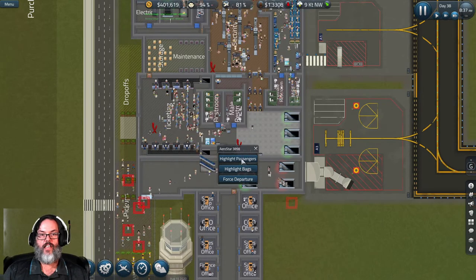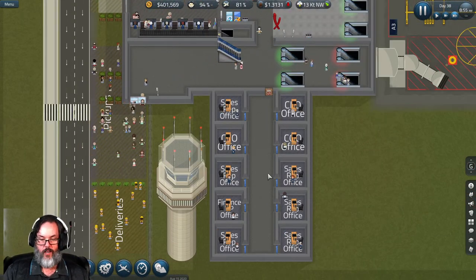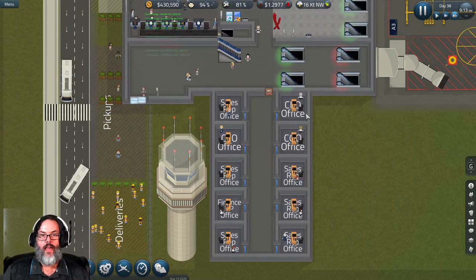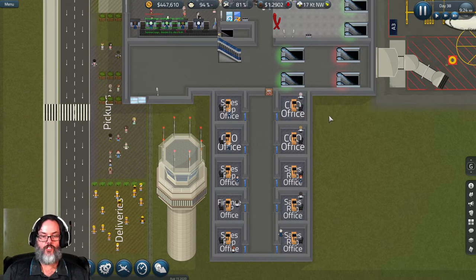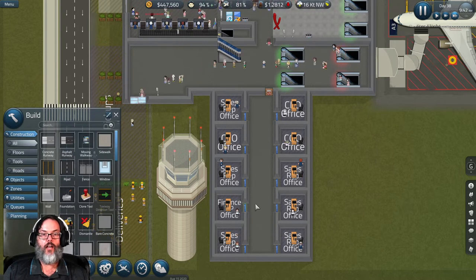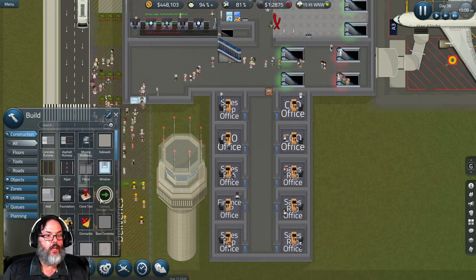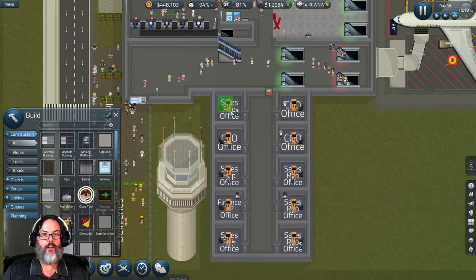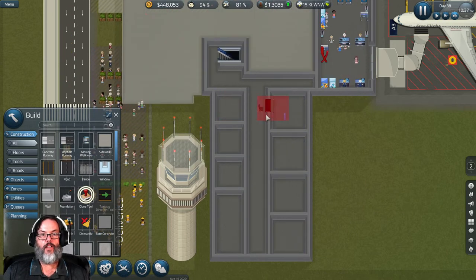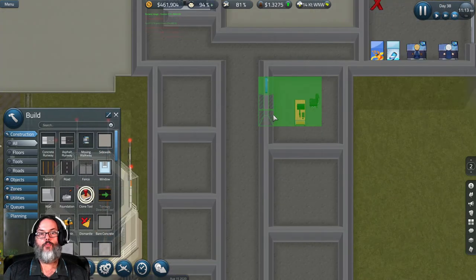I've finished building this second level. Once you research it, you can get people to take certain offices. I also want to show a new feature — your maintenance foreman has a clone tool. We're going to come in here and clone this office with a door.